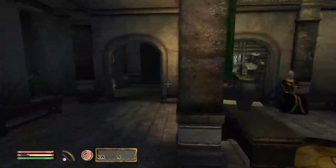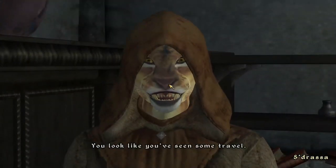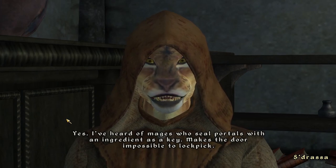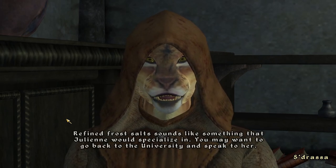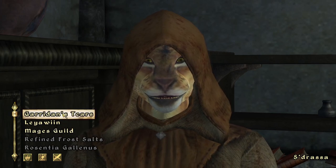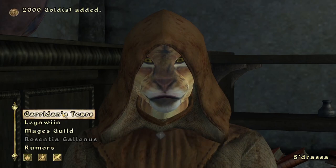Let's see — where are you, Sadrassa? Are you in here? The NPC mentions the Refined Frost Salts, noting that mages seal portals with an ingredient as a key — it makes the door impossible to lockpick. He suggests Juliana at the university would specialize in that. We're already done with that. Here are your tears. You found five of the tears? Fantastic. This turned out better than I expected. Perhaps a little bonus is in order. Thank you very much.